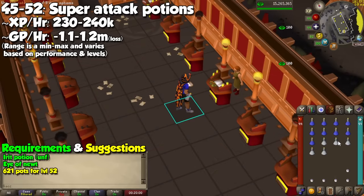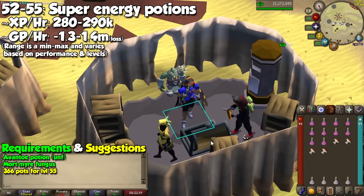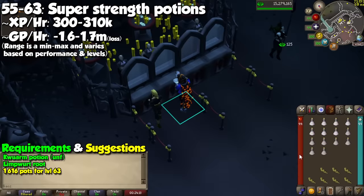You'll need 356 Ranarr and Snape Grass to make prayer potions, taking you to level 45 which will allow us to make super attack potions. GP per XP will be extremely humble, although slightly higher, for a maximum of 250k XP per hour — you'll need 621 Irit potions and Eyes of Newt for your super attacks. At level 52 you can make super energy potions out of Avantoe and Mort Myre fungus. These will almost always be on demand because of another potion we will talk about next. GP per XP is also great for this one, for a maximum experience of about 290k per hour — you only need around 366 of them. Also related to combat, you can now make super strength potions at level 55, with Kwuarm and Limpwurt Roots. Our next milestone is level 63, which means you need to make about 1,616 of them for a maximum of 300k XP per hour.